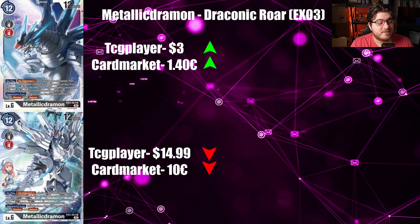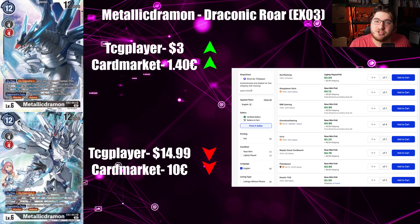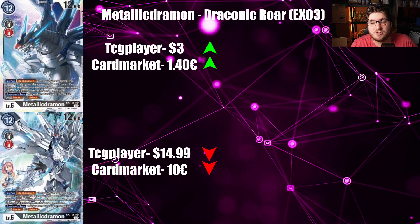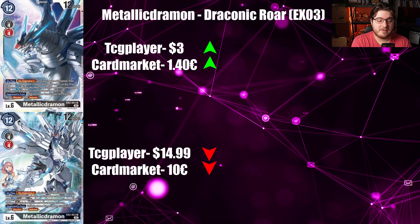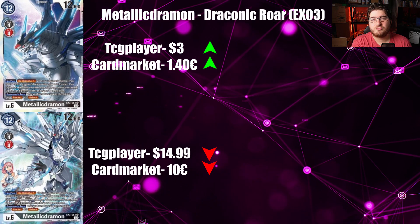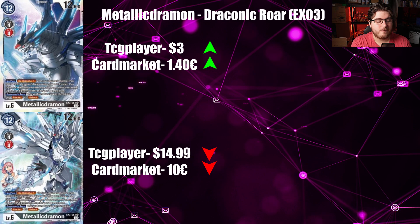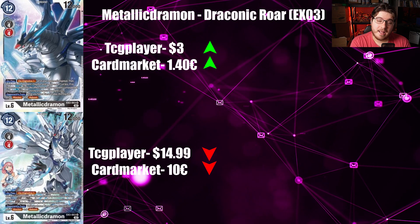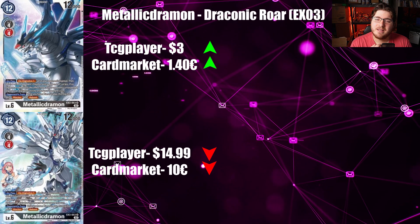Next card is Metallic German from Dragonic Roar EX03. TCGPlayer is at $3 going up — very low quantity, which is very surprising — and Cardmarket is at $1.40 going up as well. I can't get behind why this is going up; even if you're using Dragon Links, it's not holding enough value to make a difference. TCGPlayer is at $14.99 going down for the alternate art while Cardmarket is at $10.99 going down as well. I just don't understand why the regular art is at such low quantity.